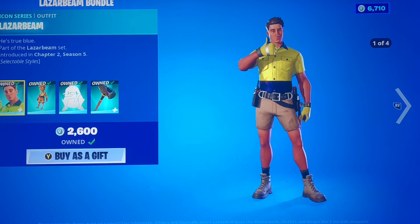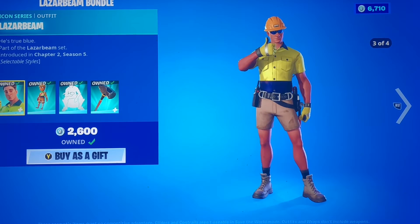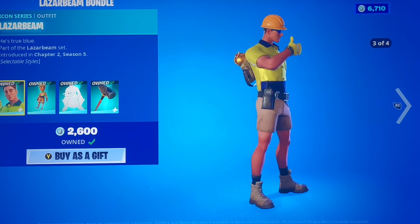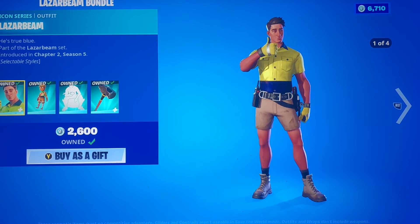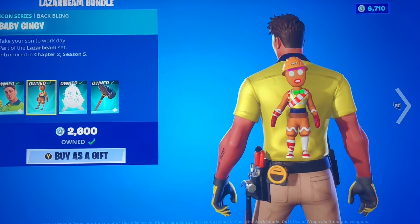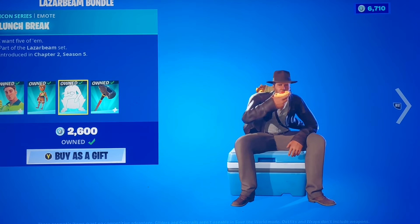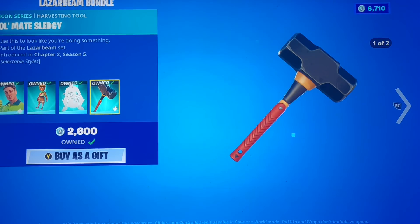And we got Laser Beam, which has these different styles. The reason why it looks like he's in work clothes is because he wanted to be more of a basic type of skin. I think he used to work at something like this — gardening or something. Looks like construction and gardening at the same time. But I know he said he didn't want to look like all the icon skins standing out too much — he wanted to just be a normal person. So I think it's cool. And then we got Baby Gingy, that's funny — you get to see him a little bit grown up. We got the Lunch Break, and then we got the Old Mate Sledgy, which you could have a longer one or a shorter one.